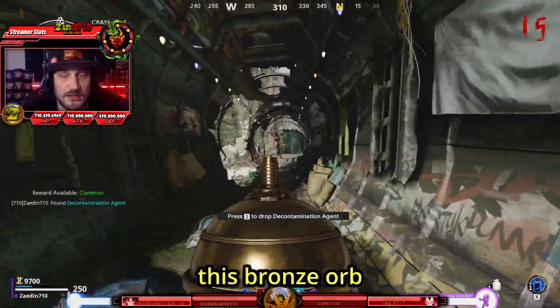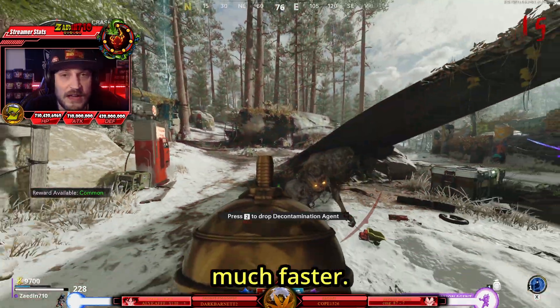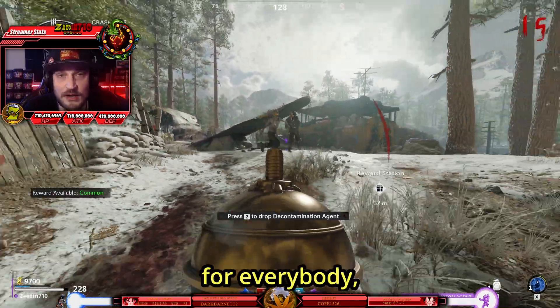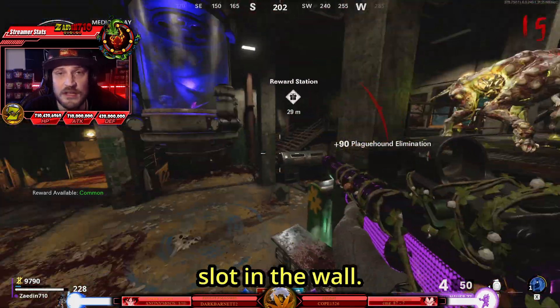Now be warned — when you pick this bronze orb up, it will slow you down. However, if you're walking backwards while watching the minimap, you can move much faster. I understand this might not be for everybody, but regardless, you're going to need to take this back down to Med Bay and insert it into the open slot in the wall.